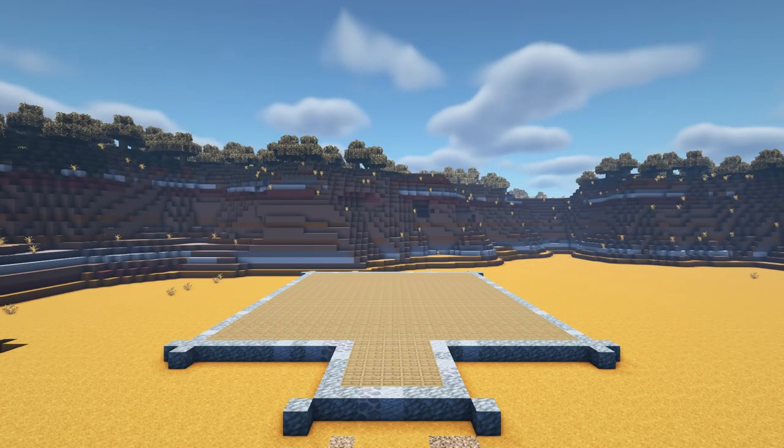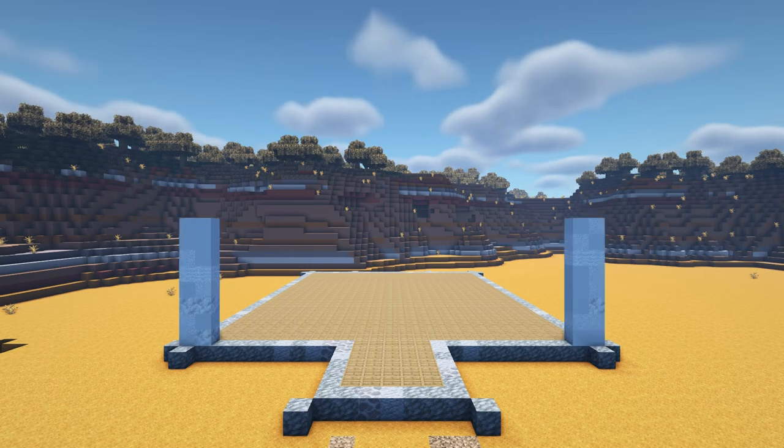Next we are going to get started on the front wall. For all of these walls I will be using a mixture of white concrete, white wool and white concrete powder, mixing in a small amount of calcite at the bottom three levels of the walls. The first thing you want to do is add a 2x8 wall of these blocks starting at each of the corners at the left and right hand sides. On top of the tuff base blocks at the side and in front of these walls, add an 8 high pillar of stripped dark oak logs going vertically.